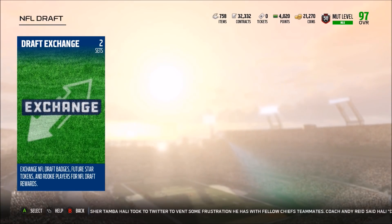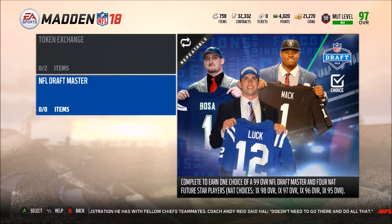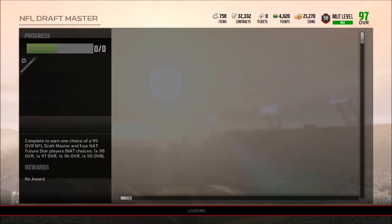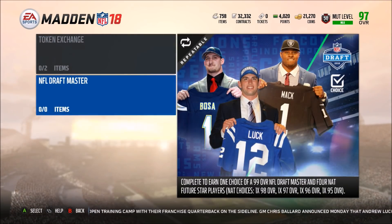Here are the draft exchange stats: add any gold team token and any silver team token for five NFL Draft badges. Oh my god — complete to earn one of a 99 overall NFL Draft Master and four NAT future star players. The NAT choices are 98 overall, 97, 96, and 95. That basically confirms the future star is just a player, meaning you can get any 95-plus rookie that's going to be in the game. We can't see exactly what's in the set yet — it's completely blank.